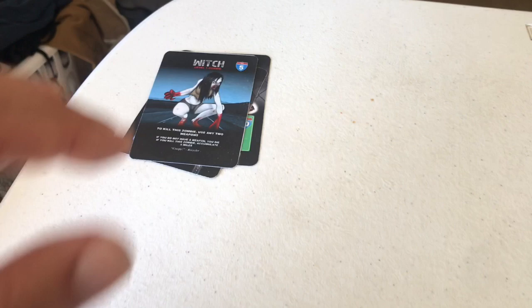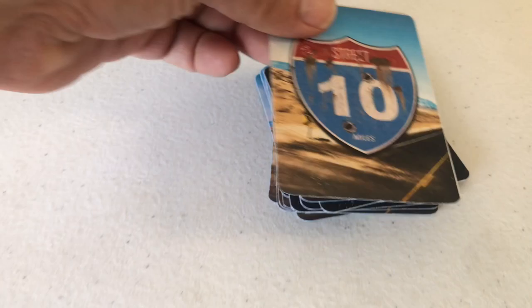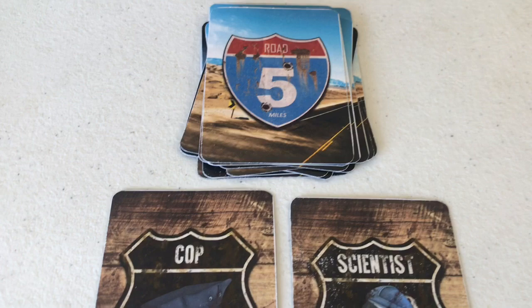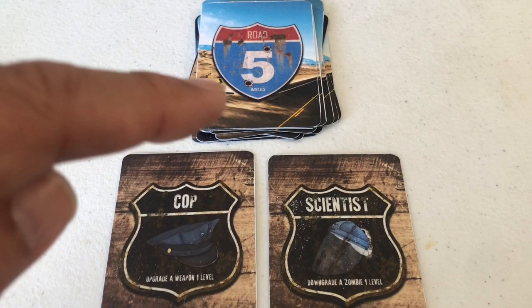The witch won't go to the accumulated miles pile since we didn't kill it. Moving to turn eight: action one gives us 5 more miles — we need 30 total, so let's place that. We're at the 30-mile mark, needing 25 more. Second action: 10 miles — now only 15 miles to go. Third action — we've made it! We've accumulated 205 miles. The cop and the scientist have reached the destination — an oasis colony of survivors!